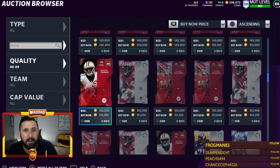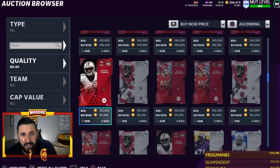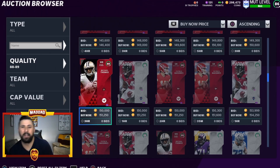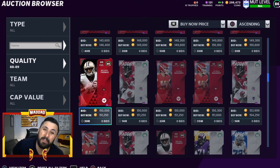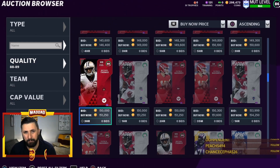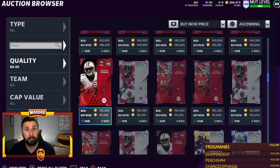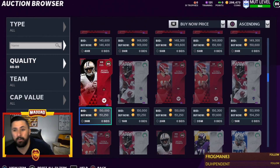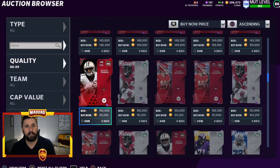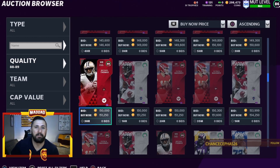Adrian Wilson is a great user — a strong safety at six foot three. If you pair him with Grant Delpit from Cleveland, you've got some giant safeties back there. In a nickel package with Isaiah Simmons, you have some really imposing safeties. Adrian Wilson is a card that everybody wants right now.